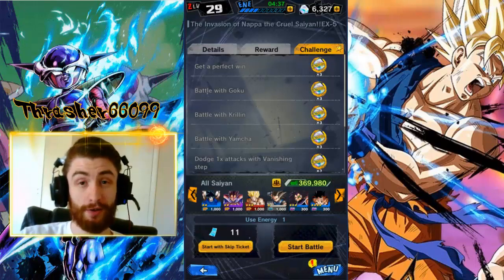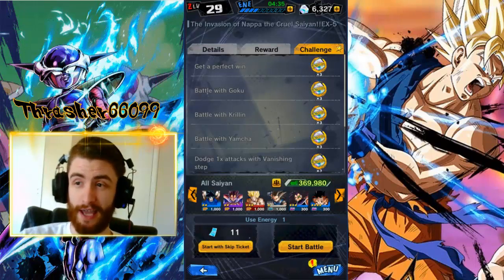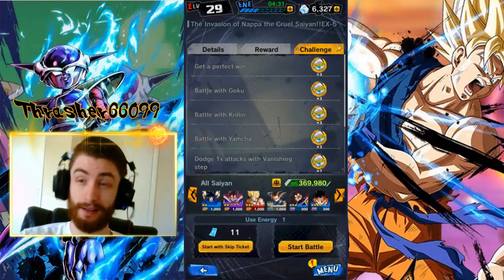Hey guys, Thrasher here, and today I'm going to be showing you how to get a perfect win on any mission in the game, including this one — the hardest one in the game, EX5 in the Napa Story Event. Let's get to it.